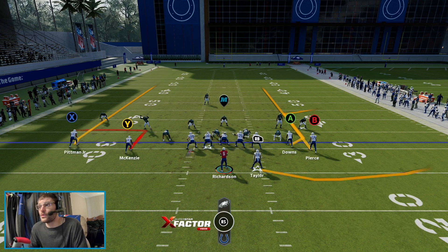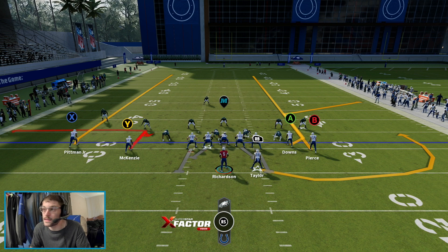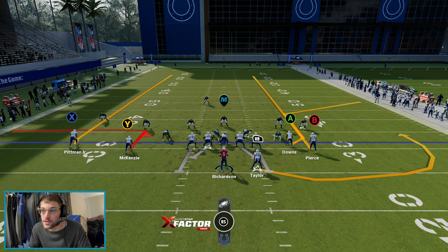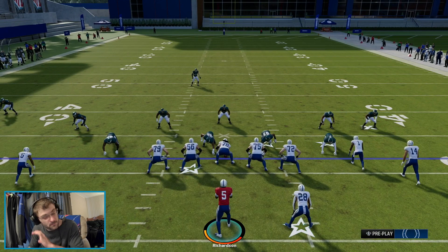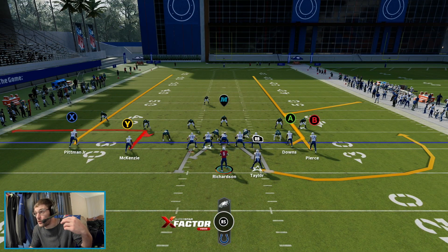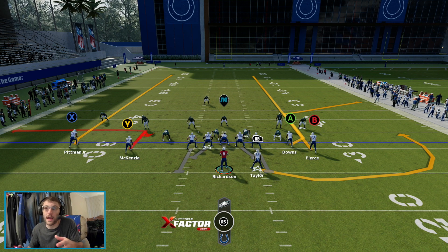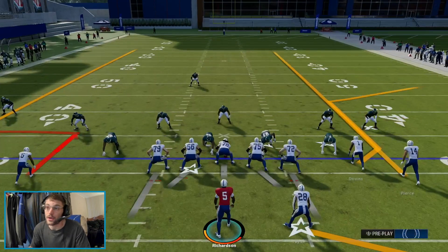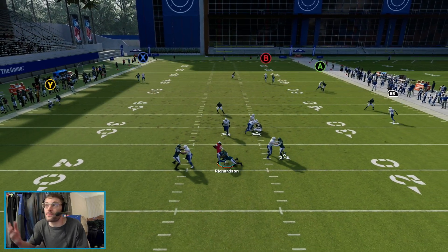All we're going to do is streak Pierce over there, and this is going to create a sail concept on the right side of the field with those three receivers over there. You can see Isaiah McKenzie is on an option route in the slot — he sits down against zone and breaks off to the left against man. Really like that as well. So you can kind of figure out very quickly if you see your sail concept on the right and you're getting manned, you can flip your head back around and hit Isaiah McKenzie on basically what turns into a short little out route. We are trying to set up sail.